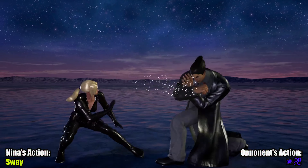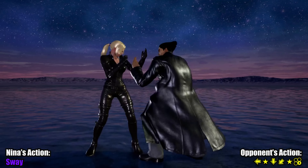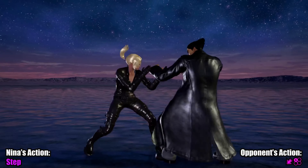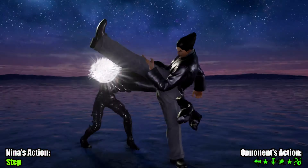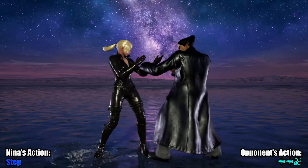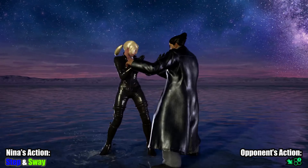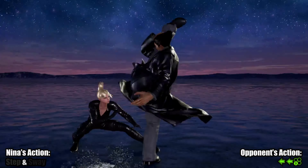Kazuya. Backsway is generally good against Mishima characters, and this is no exception. A bunch of Kazuya's main tools get shut down by a backsway, including the gut blow featured in every single combo video ever — down forward 2. Adding sway to your defensive movement results in Kazuya needing to rely on slower moves, diversifying his toolset, or just changing his timing. These compensations all work to make backsway a strong tool against Kazuya.